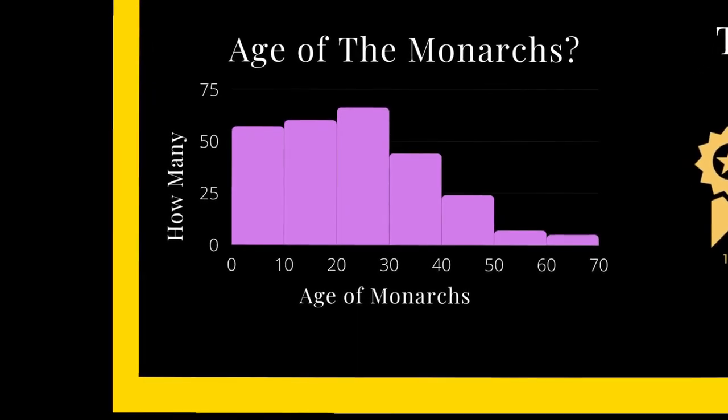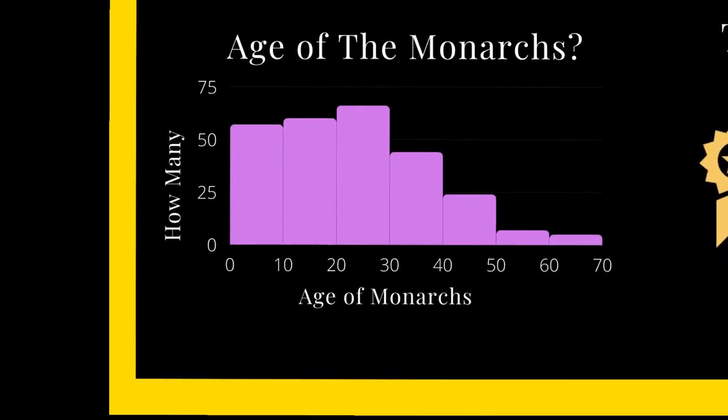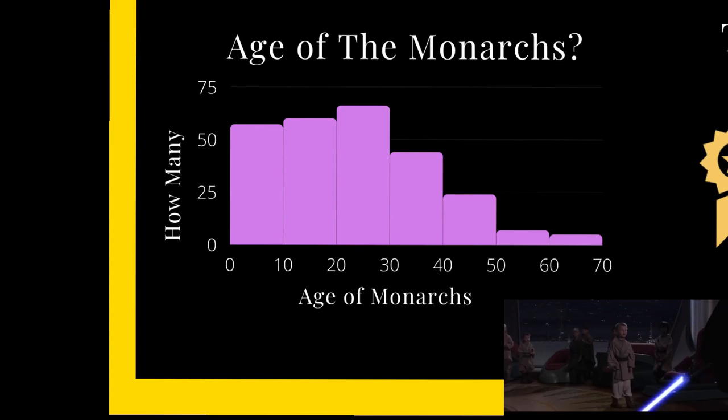Our next graph is a histogram of the ages of all 263 monarchs. The youths have this one in the bag. The oldest monarch being 69 and the youngest being 0. Average age was 22 years old, which just reinforces the fact that the medieval life expectancy is very low compared to our modern standards. Also, it doesn't help that I murdered 84 underage monarchs, 39 of those being under the age of 5.